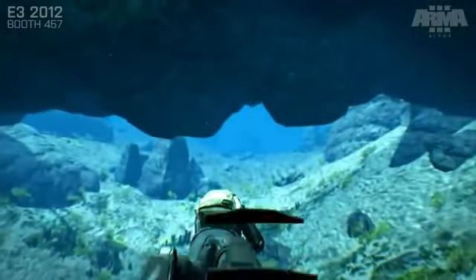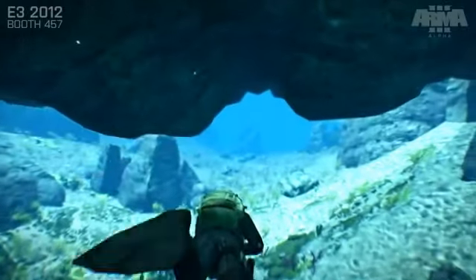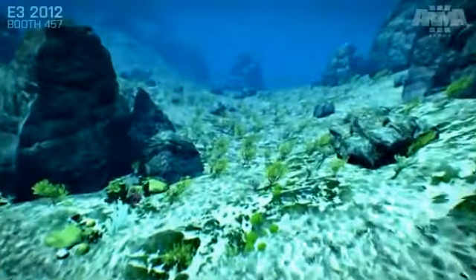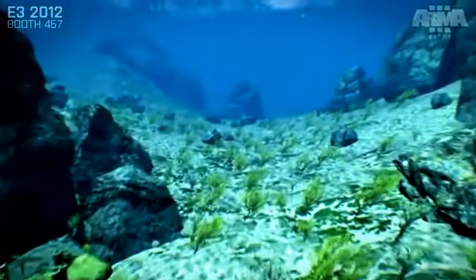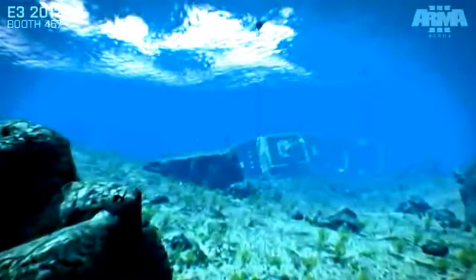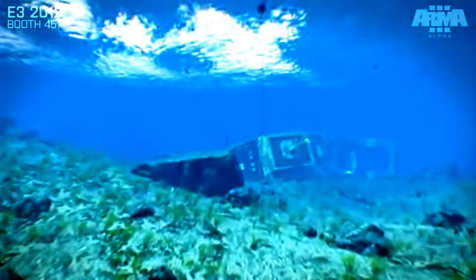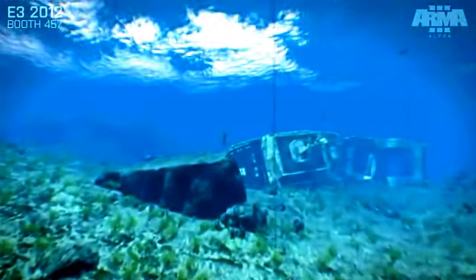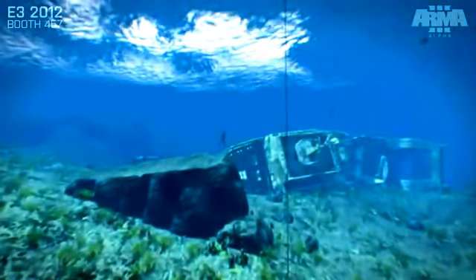Things like the subtle particle effects zipping past and the seafloor clutter also really add to the overall impression of being underwater. Skipping ahead a little, we can spot some of the underwater mines, a wreck, a blinkered tuna fish, an STV just to the left behind that rock, and of course some frogfoot divers.